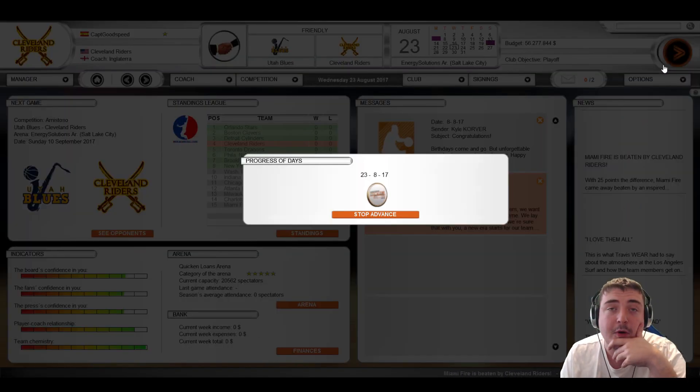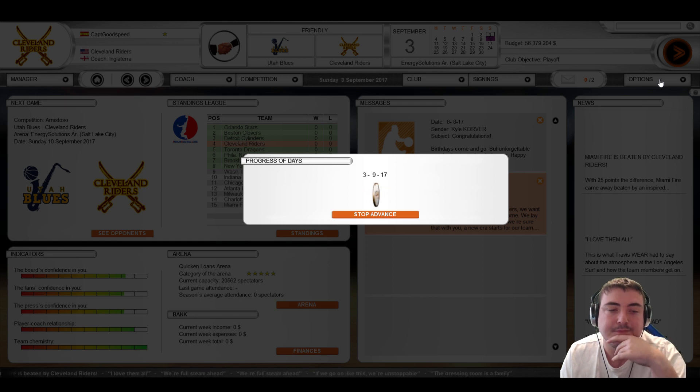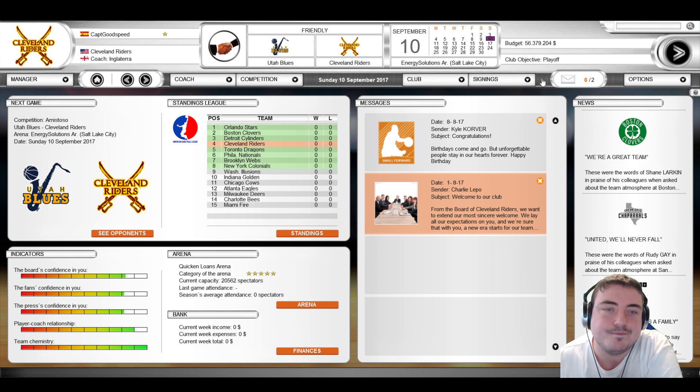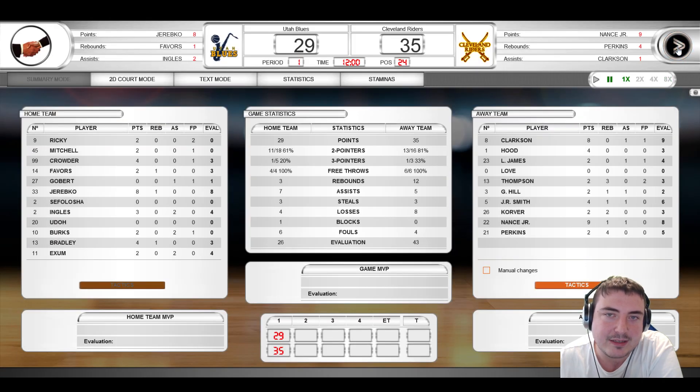We'll play one more match before finishing this first look. It's a bit of a laid-back approach — I really don't know anything about basketball. It seems like a really well put-together game, a bit like Football Manager, a little less in-depth, kind of like FM Mobile. We're playing the Utah Blues. We're 35–29 after the first period, though there's also a very noisy motorbike around.